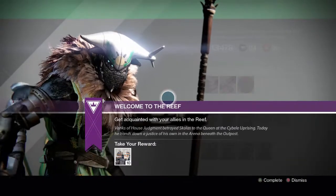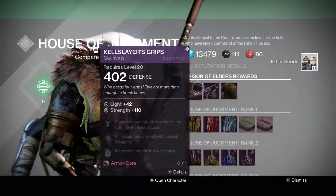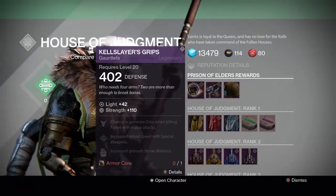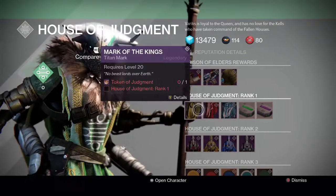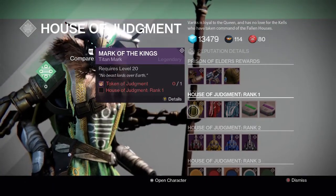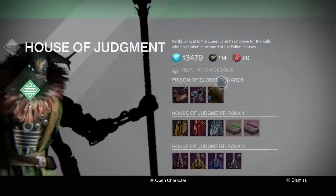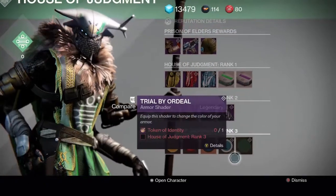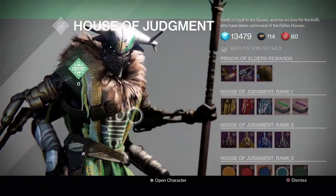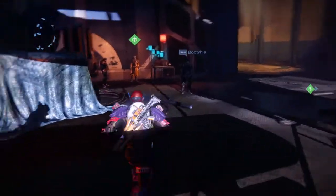So talk to this guy — he's new, he's a new little faction, a new little prize for going to the Reef. And it's the House of Judgment, so you're trying to get House of Judgment reputation. You can buy this new awesome armor that's level 42 once you get to a high enough rank. Also some nice little marks and some new ships and shaders. You also need this token of identity — some new legendary items that I don't really know how to collect, so we'll find that out in the future.